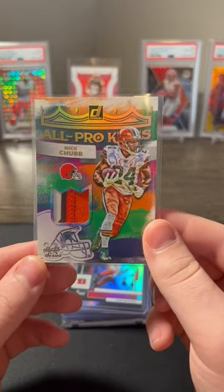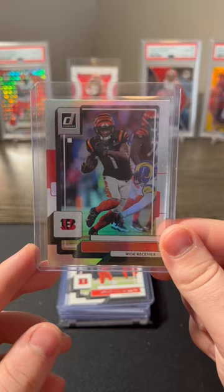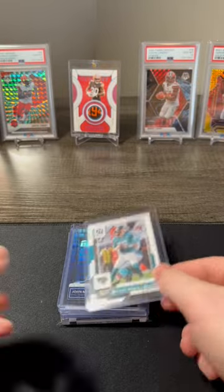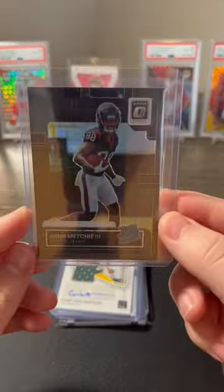First off, we got this sick three-color patch of Nick Chubb. Got the Jamar Chase no-name SP. Got the Joe Burrow full-name SP variation. T-Law full-name SP variation. John Mechie black Pandora.